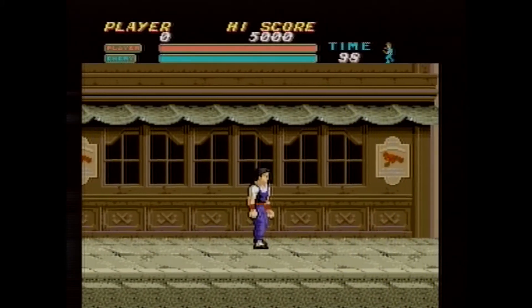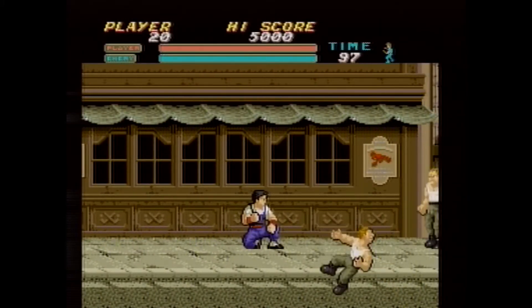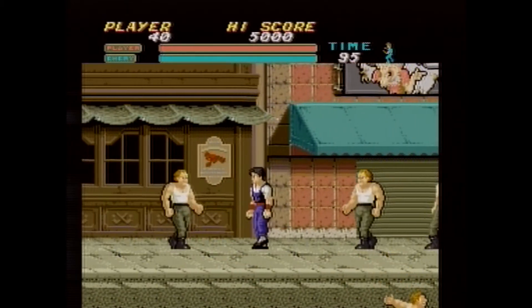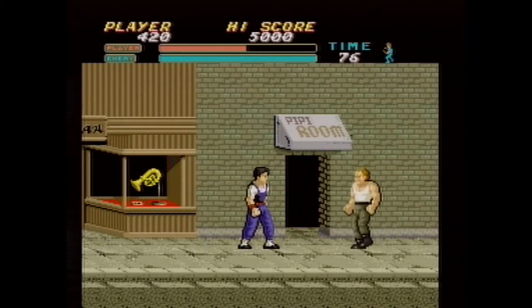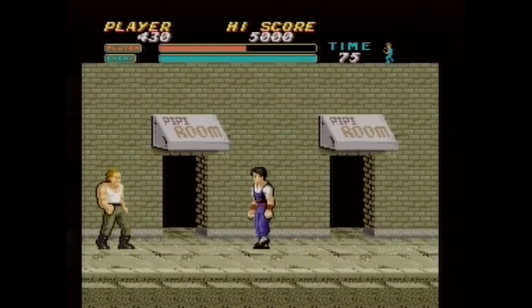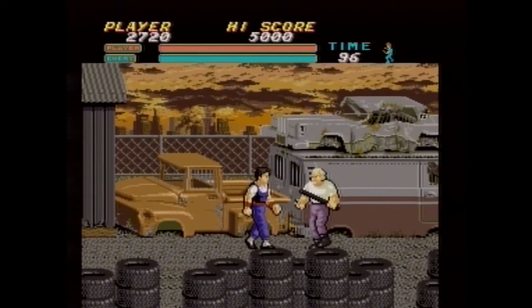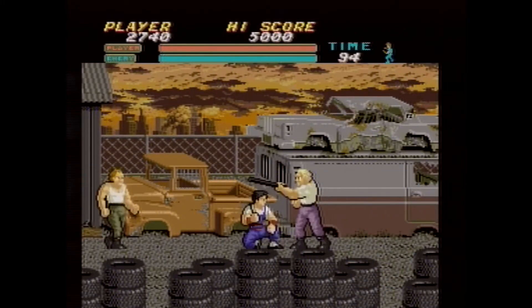Vigilante is a deceptively simple 2D brawler for the TurboGrafx-16. Being a launch title for the US release of the TurboGrafx, some of this simplicity can be expected. There's only one difficulty option, no multiplayer, and really no game options to speak of at all. There are only five stages, each of which may be completed in about 60 or 90 seconds.